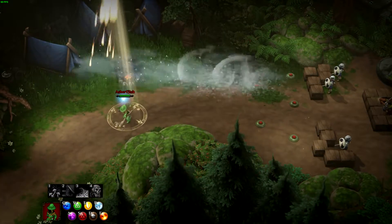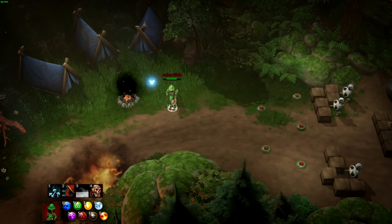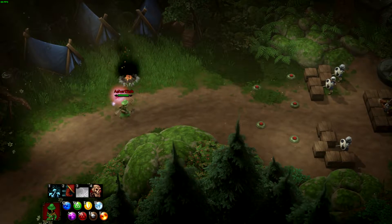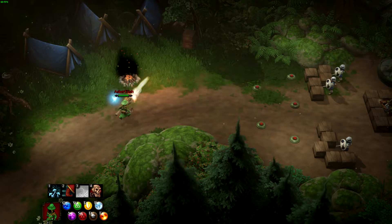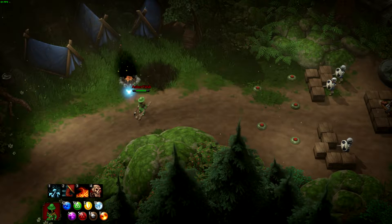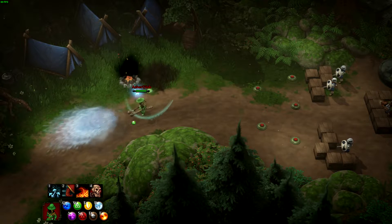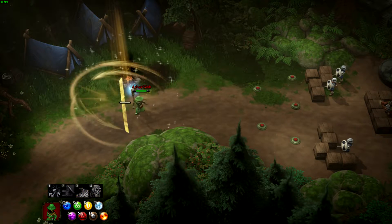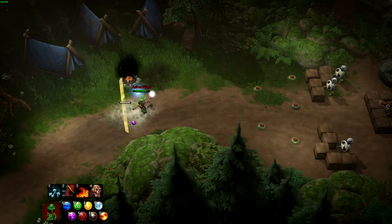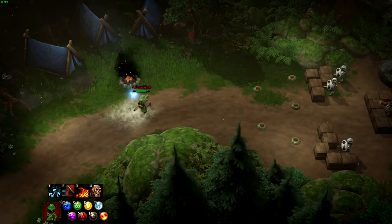So what is Magicka 2? It's a hack-and-slash of sorts, except you conjure spells to combat your enemies. You have eight elements symbolized by the eight buttons: water, life, shield, cold, lightning, death, earth, and fire.